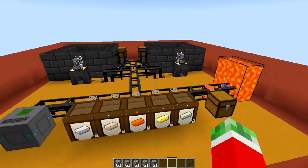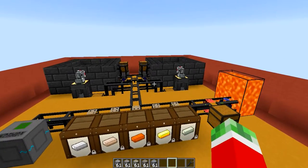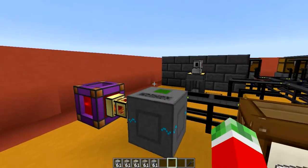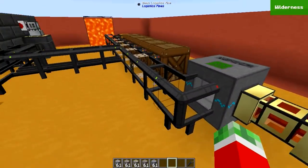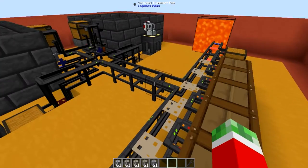Like always, I got myself a cool tutorial world set up to pretty much show you the ins and outs of what you need to know to automate this. So let's quickly run by what I have. Like always, the Logistics power junction to power this network, a basic pipe connected to that, and the rest is mostly stuff that I discussed in previous episodes, but of course not in this fashion, so I thought it might be cool to actually show you guys.